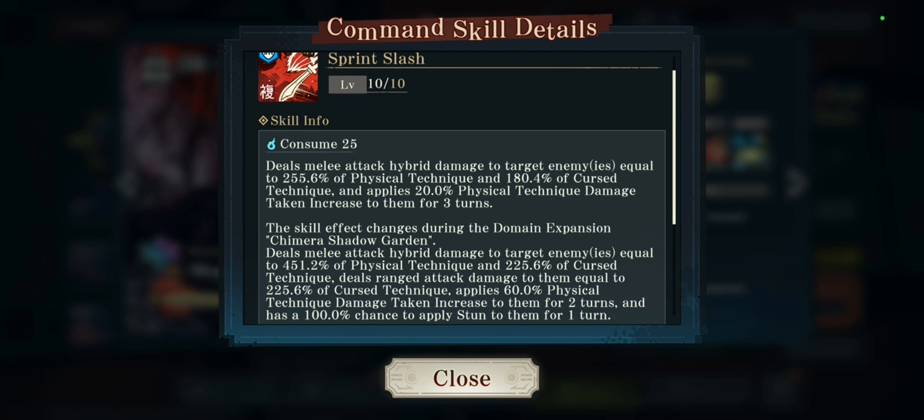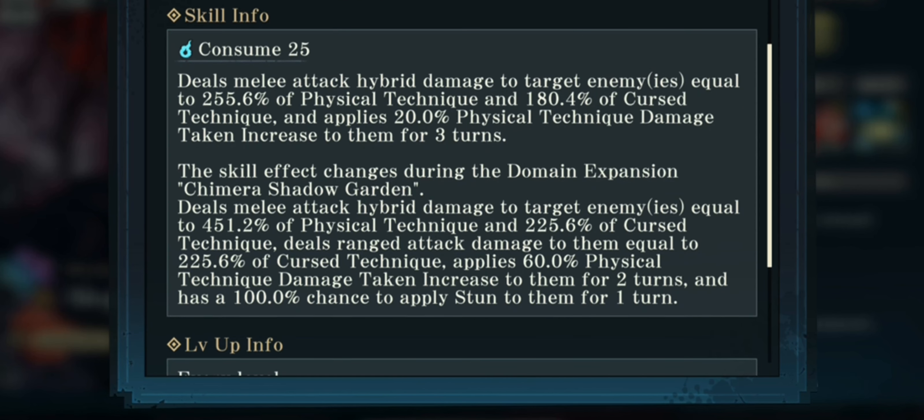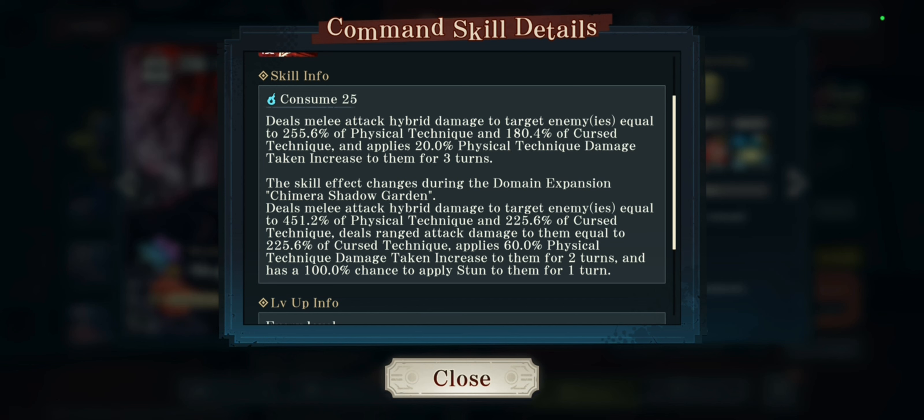We haven't even gotten to the domain expansion amp yet. The skill effect changes during Chimera Shadow Garden — it deals melee attack hybrid damage equal to 400% of physical technique and 225% of curse technique, plus ranged damage equal to 200% of curse technique, a 60% physical technique damage taken increase for two turns, and a guaranteed chance to apply stun. Absolutely insane — that's why Megumi is SS tier.